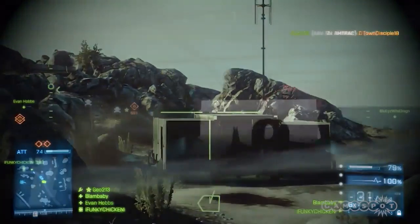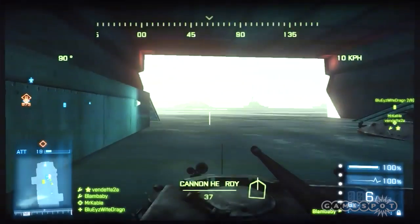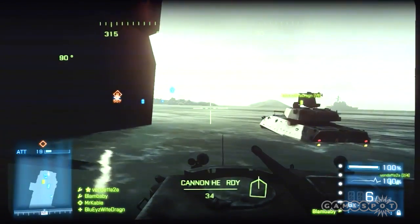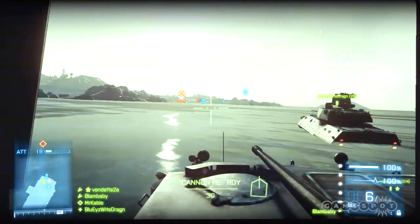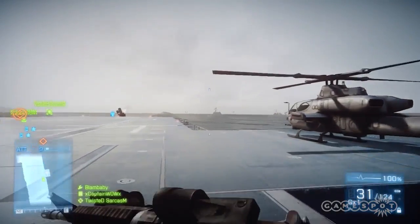Starting off, you'll find yourself in the launch area of an amphibious landing ship. Your tools of beach-going destruction lay before you. Downstairs, you will find armored personnel carriers, infantry fighting vehicles, and fast boats. Upstairs on the flight deck, you'll find a helicopter and a jet.